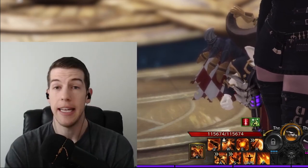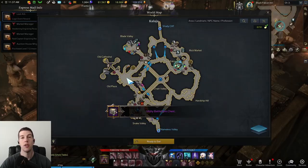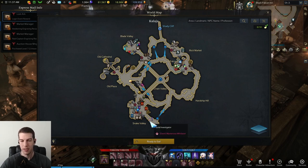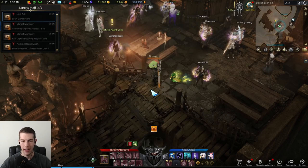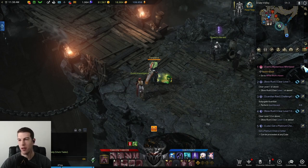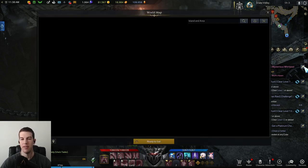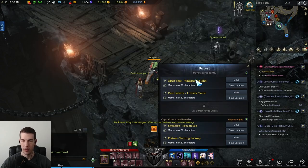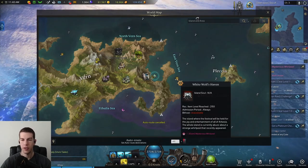How do you even start getting these cards? You can go to any major city and you are going to notice there's a little pink exclamation mark somewhere, and the mission is going to say 'Event: Mysterious Whirlpool.' After talking to this person, you are going to go to White Wolves Haven, which is going to be in Vern or just outside of Vern. So go ahead and sail to White Wolves Haven.